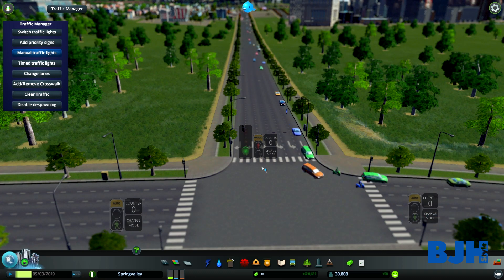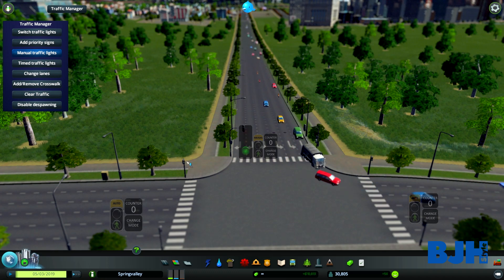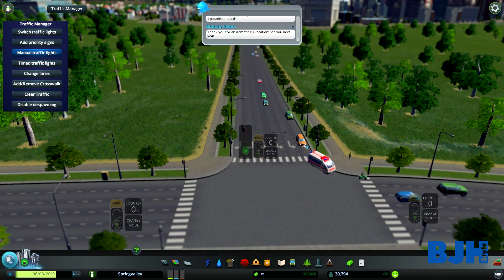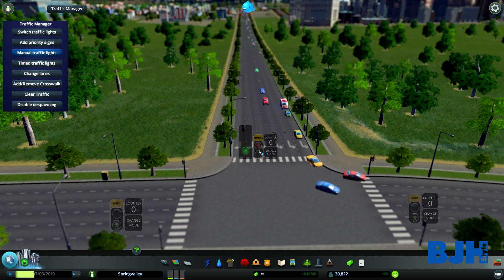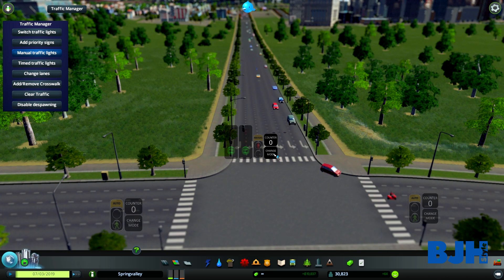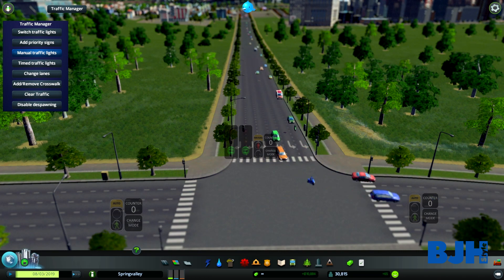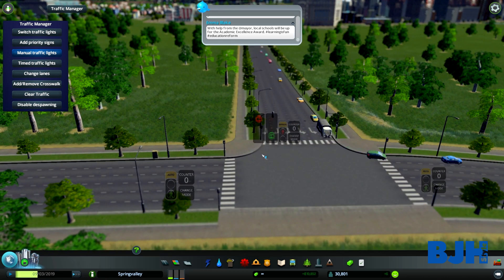We can also control the pedestrian lights manually. Now we've set it to manual, so we can set it to green and cars will still flow while people can also move. You can turn them all on so people can walk and cars can go too. You can also send it back to automatic again, and eventually pedestrians waiting will get a green light. You can also change the mode to control both sides of the intersection.